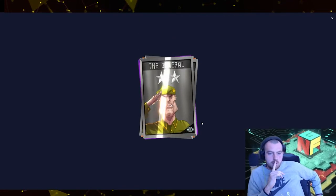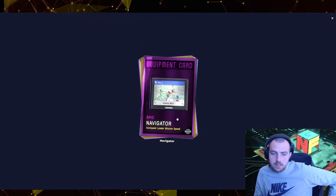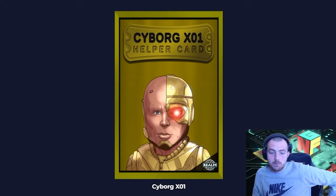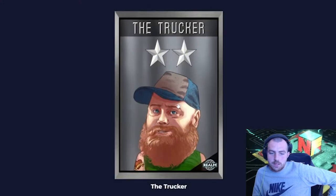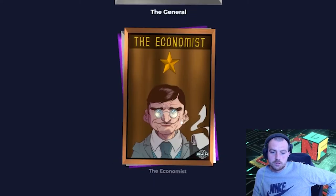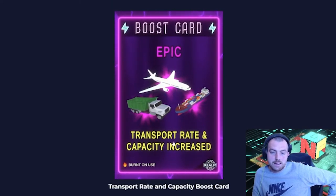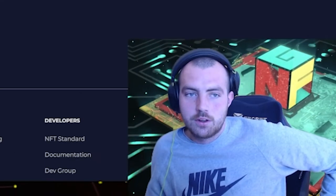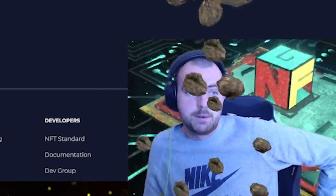We've got something glowing at the back there — that looks a bit crazy. So we've got a rare, we've got an epic, we've got a cyborg helper card, an architect, a rare Swiss army knife, the trucker, the general, the general, the economist, the pacifist, and an epic transport rate and capacity boost card. That one's burnt on use. So let's go back over to the game and show you how to put these into play.